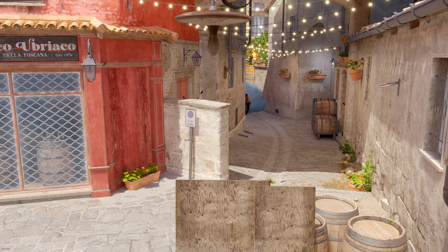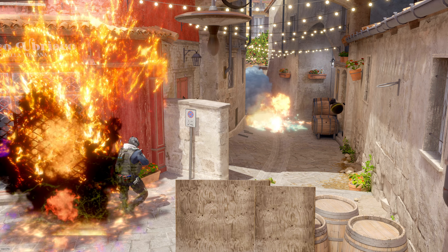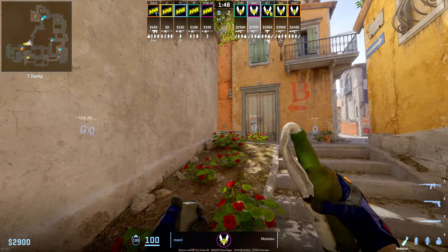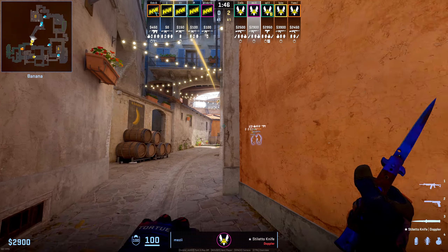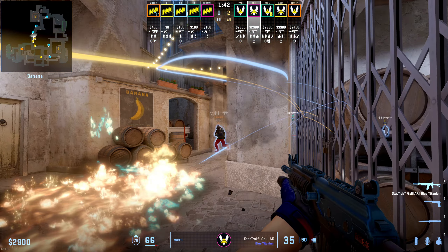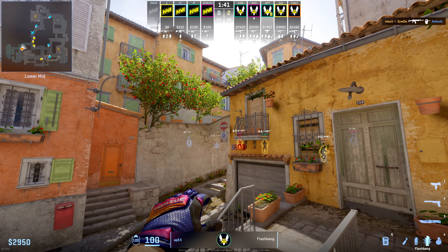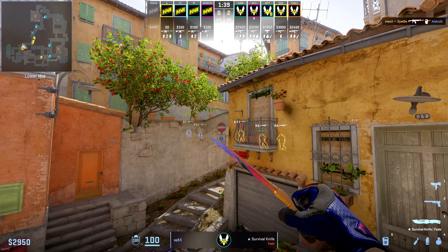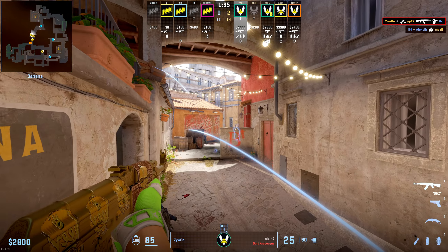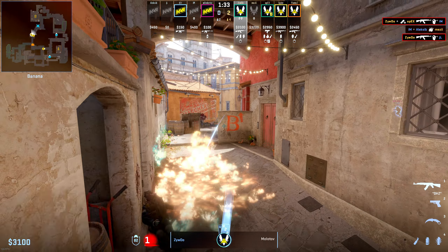Moving on to Inferno, one of the most utility heavy maps in the pool, Vitality absolutely bullied Navi's B site defense, one that I consider to be one of the best in the world. For example, in the first full buy round, Mezzi mollies out top car, forcing Alexi all the way through it into a very easy pick. In the background, Apex has a flash lined up outside of T spawn, ready to full blind anyone else up on top car, which they take full advantage of getting another opening pick.